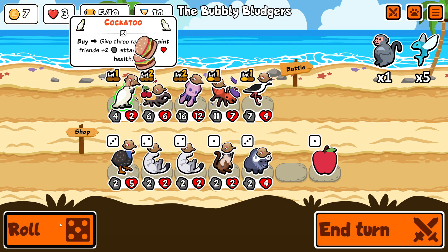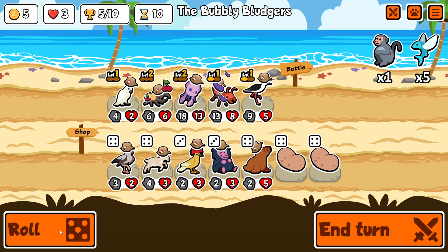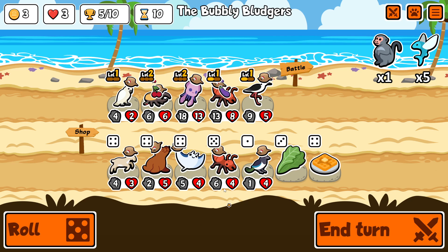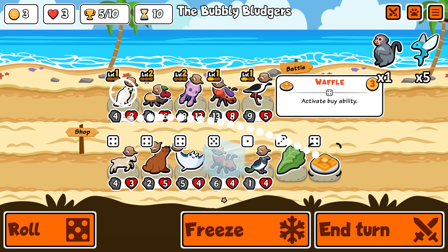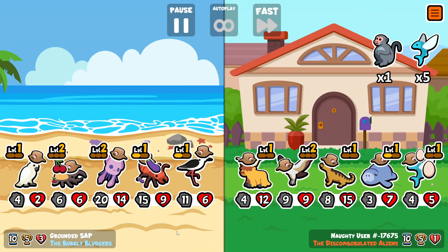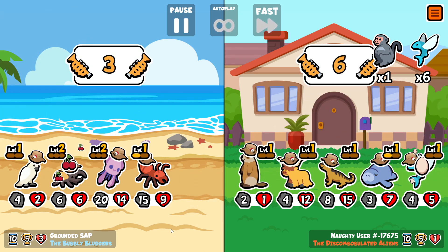Our attack isn't good enough to get past that — that's the gorilla. I think if the macaque had slightly less attack we would have survived due to the ink, but it didn't work out. So we're looking for more cockatoos, more waffles, and really anything decent to replace the beetle with. We find another fire ant but also a waffle. I think it's much better to buy the waffle because then there are two food shop slots open in the next turn to increase the chances of finding another one.